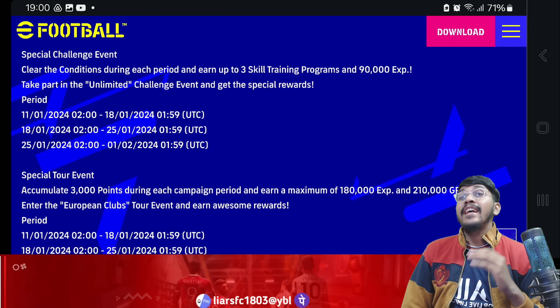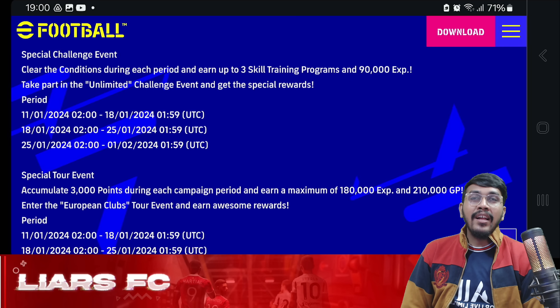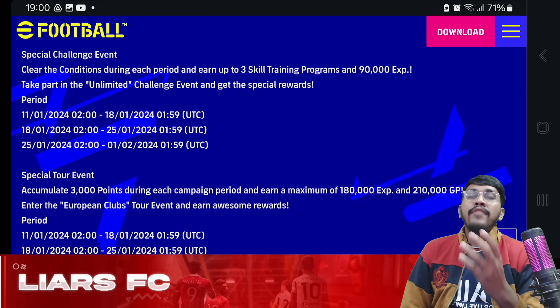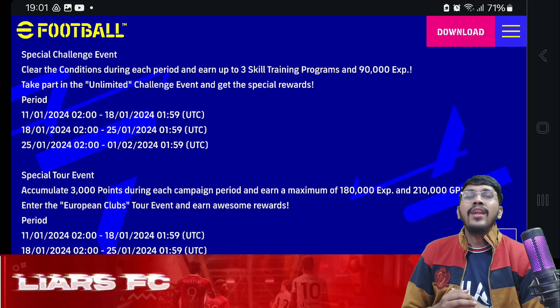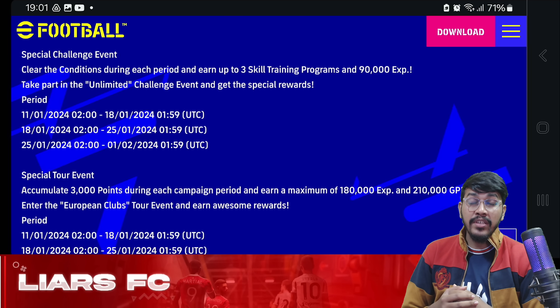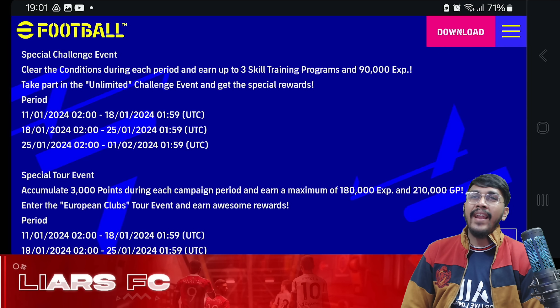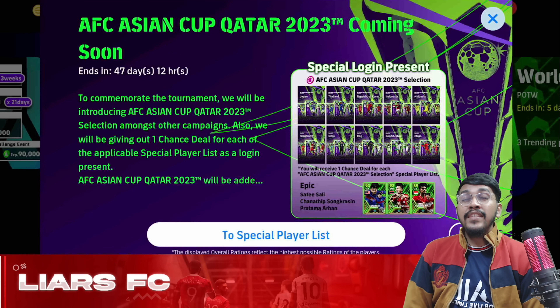You'll also be getting a special challenge event and a special tour event for 3 consecutive weeks, starting from this week and continuing till the last day of this season on 1st February. By completing the special challenge event you'll earn 3 skill training programs and 90,000 worth of experience points. By completing the tour events you'll earn almost 1 lakh 80,000 experience points and 2 lakh 10,000 worth of GP.